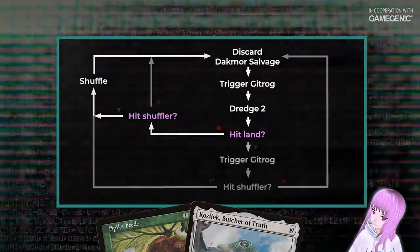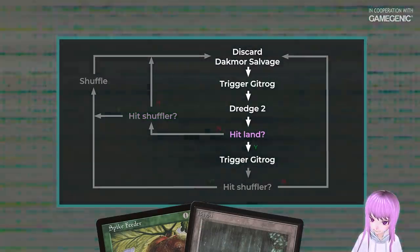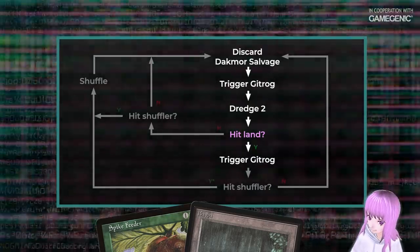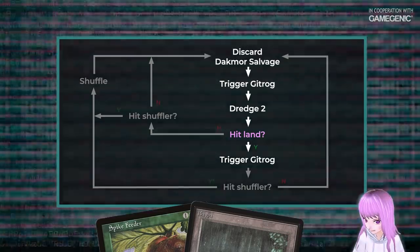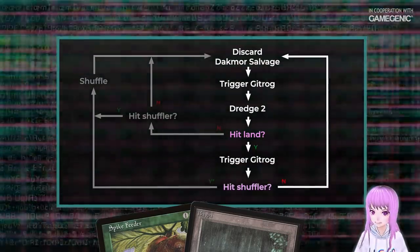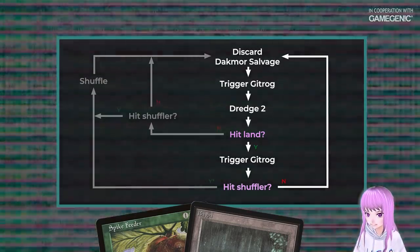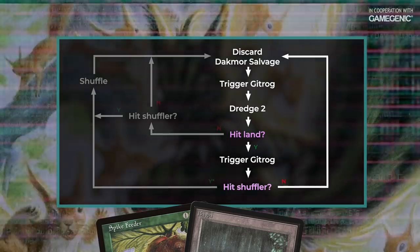But what if you hit a land in the two cards you dredged? That's the point of this combo. Because the land hitting your graveyard will trigger the Gitrog monster again, adding a draw trigger to the stack. If the other card isn't a shuffler, you hold priority and go back to the beginning to start over with the draw squirreled away to use later.